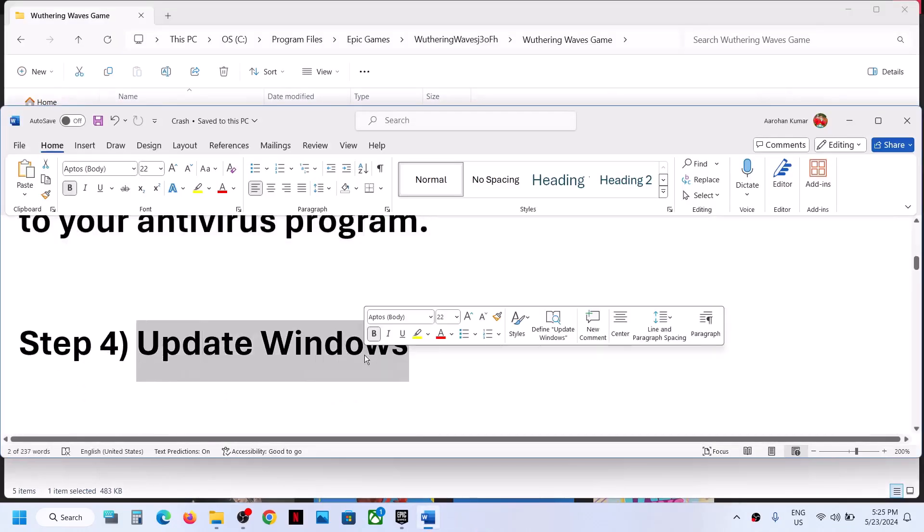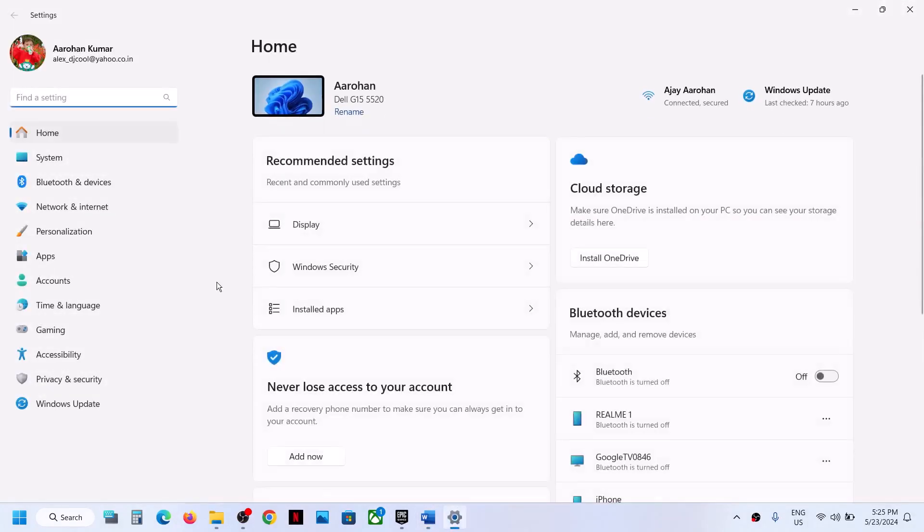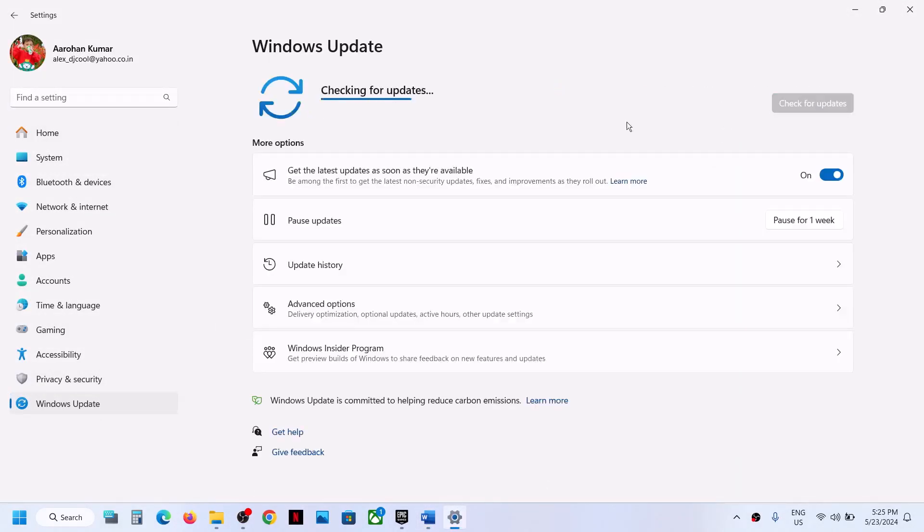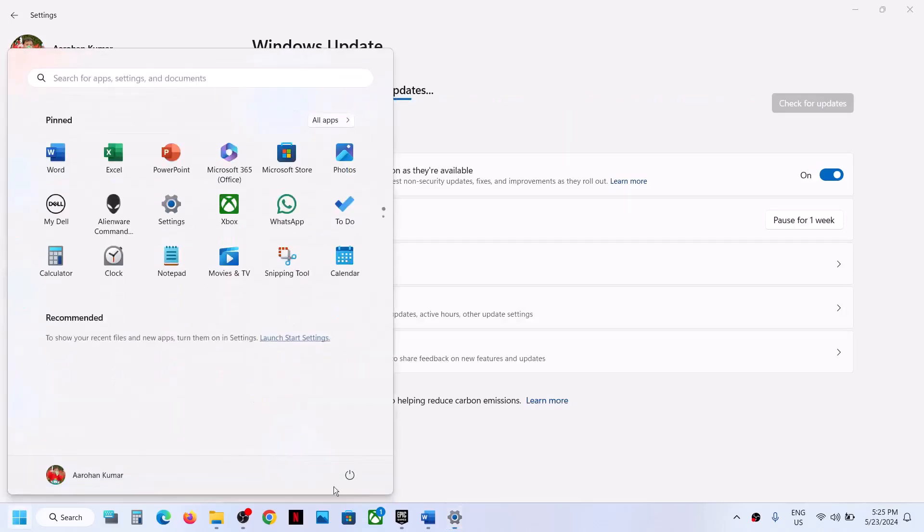The next step is to update Windows to the latest version. Open Windows Settings, go to Windows Update or Update and Security, and click Check for Updates. Once all updates are installed, restart your computer, and after the restart you can launch the game.